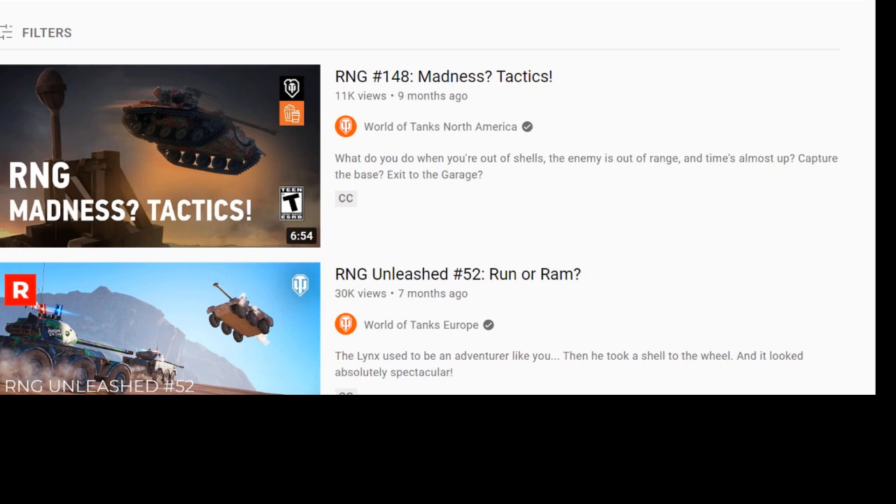If you go into your vehicle in the garage, you'll notice it says damage and average penetration with a range of numbers. Over here it says minimum and maximum damage — that's the RNG range. That means this gun, although the average is 490, which means over thousands of games you're going to do 490 damage per shot, per shot it's going to be as low as 367 and as high as 613. It will never be lower than 367 and never higher than 613.